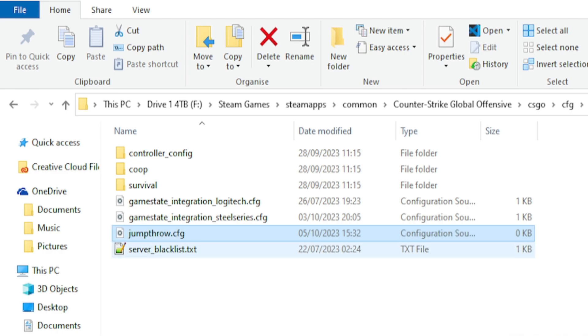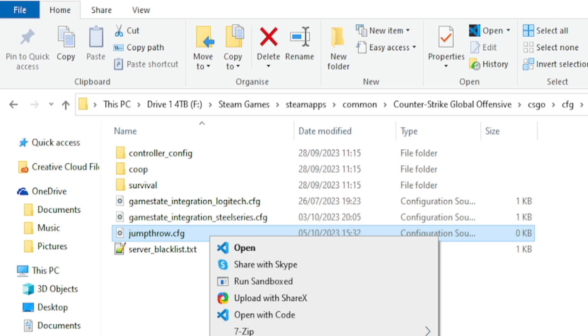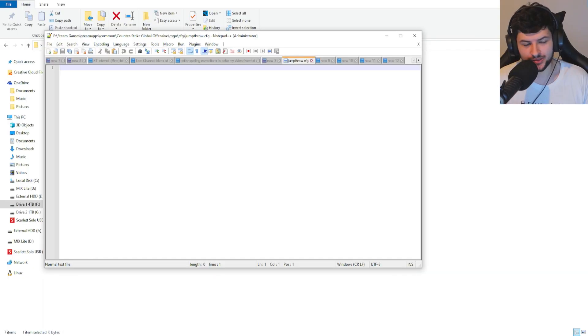Save it as 'jump_throw.cfg' and press Save. You can right-click and edit it. On your computer you might need to just make a text document with Notepad, edit it, and then save it as a .cfg. The way I created it is because I have file extension names turned on in Windows, so I can rename a file into a different extension. I also have Notepad++.